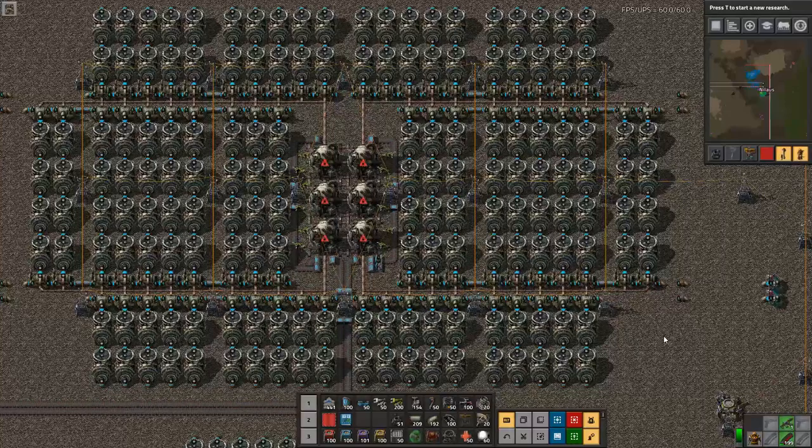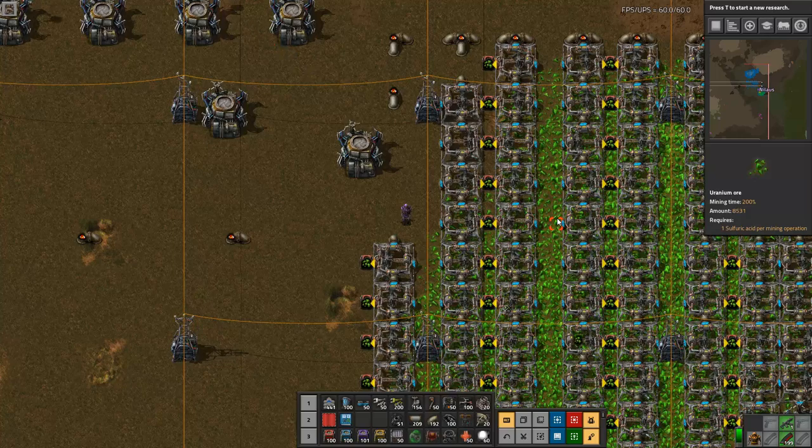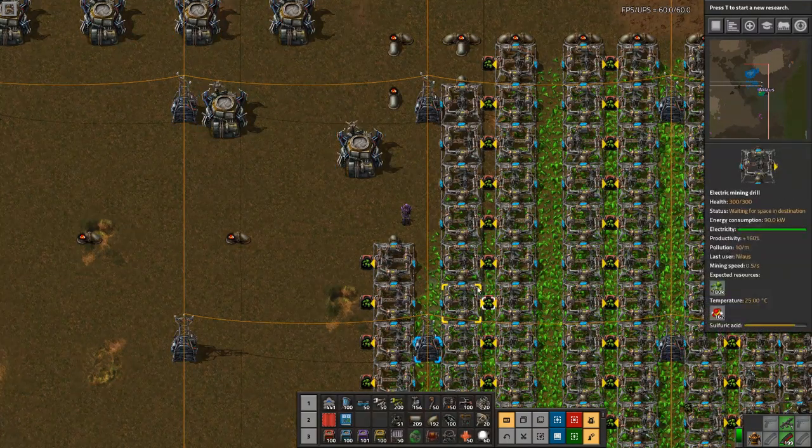Welcome to Factorial Engineering, my name is Nilos and this is a nuclear power tutorial. There's a lot of ground to cover so I'm going to move things along as fast as I can. I'm going to cover different designs for different nuclear power plants, how to set up Kovarex so it works, and how to do uranium nuclear power before Kovarex and how easy it actually is, because one of the big fallacies I see is people hypothesizing that you can't do that - you can, and I'll show you.